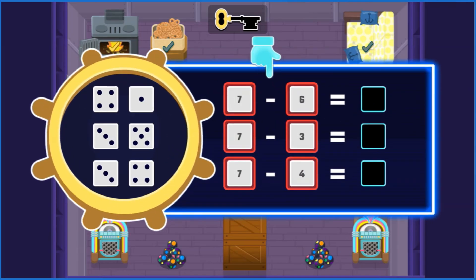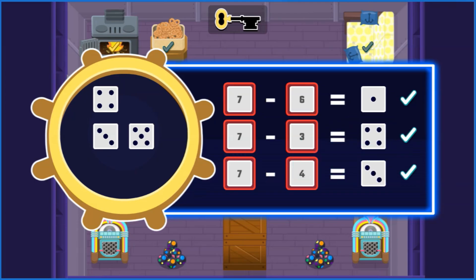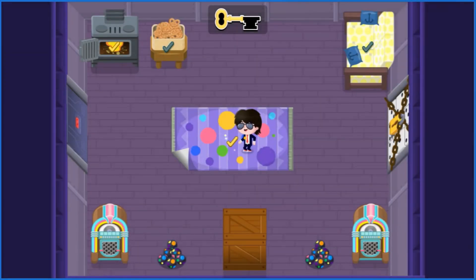This is the minus symbol. It means that you take the second number away from the first number. The answer is called the difference. That's it, Agent! You subtracted to find the differences between the numbers. Good work, Agent! You found the second piece of the key. Just one more!